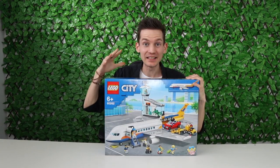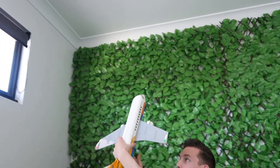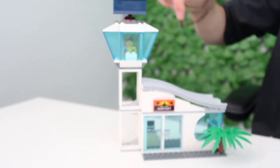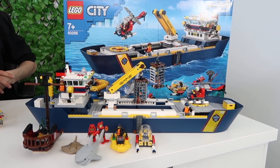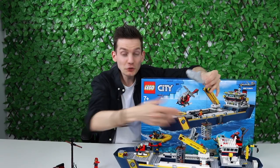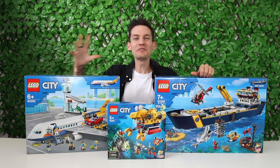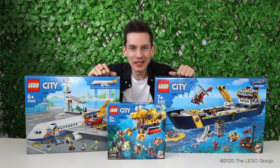The very first set is the passenger aeroplane — a combination of a cargo aeroplane and a passenger one put together. One of my favourite parts is there's a little cargo hold for a sports car that raises up and slots right in, and there's also an airport included with a departure screen. Then there's the exploration ship, which has a working crane so you can lower the diving cage into the water or raise it out. It's got a helipad for the helicopter, and the ship actually floats! If you want more information on any of these sets, head to the link down below. Thank you to LEGO for sponsoring today's video.